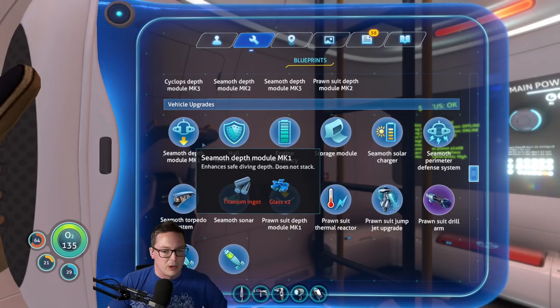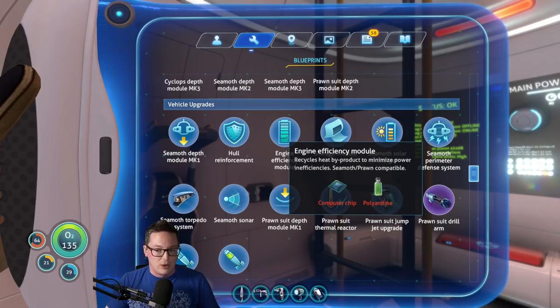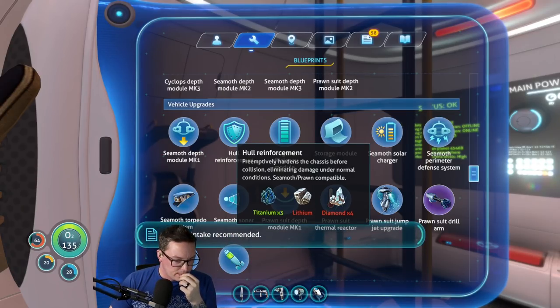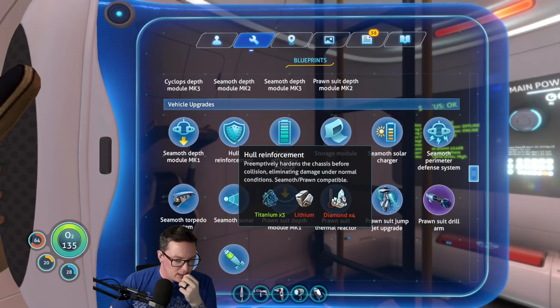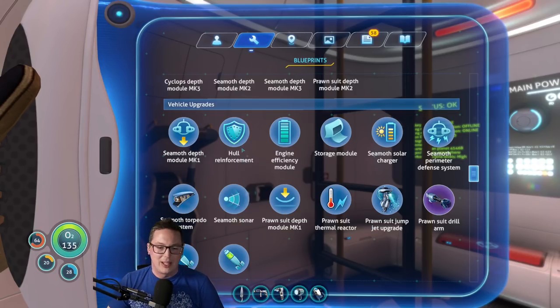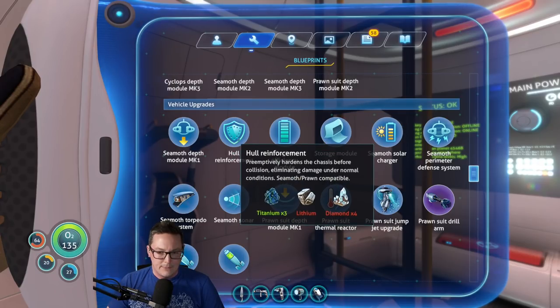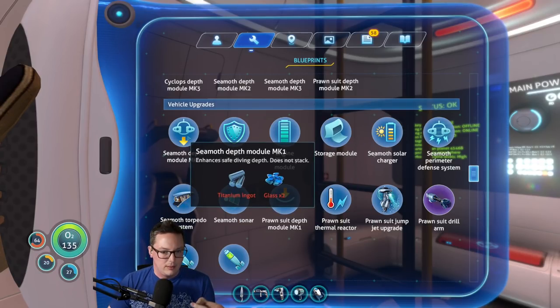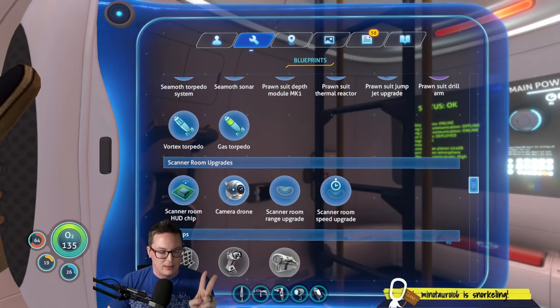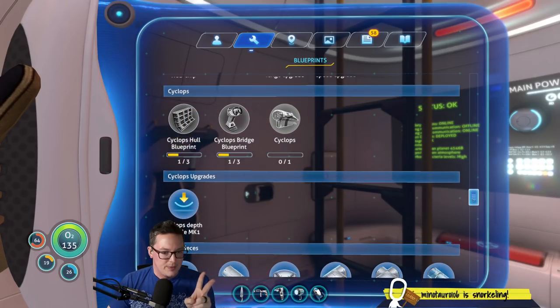Engine efficiency might be cool, but I don't know what polyaniline is. Hull reinforcement might be cool. If it preemptively hardens the chassis before collision, eliminating damage under normal conditions — did you guys hear that squeak? Dexter, what are you doing, buddy? He's probably the one ruining everything. So maybe we should get the depth thing and then get the hull reinforcement. That would be pretty ideal.